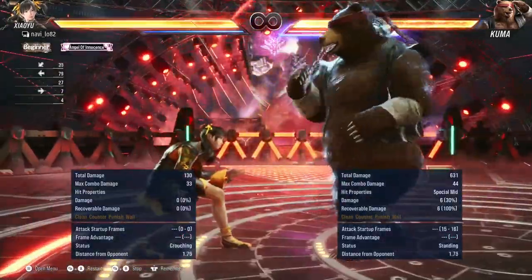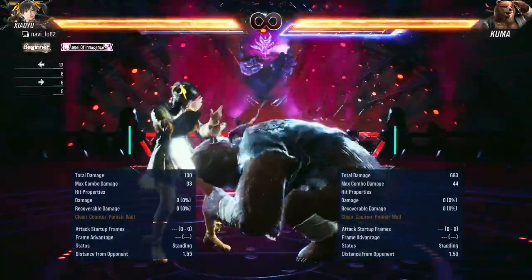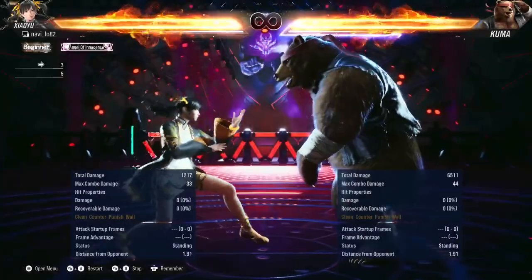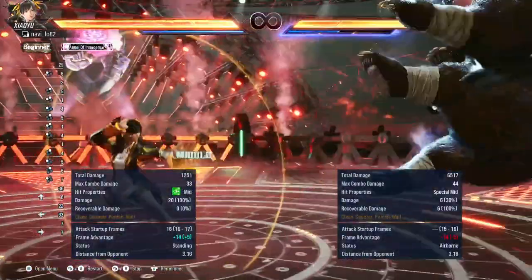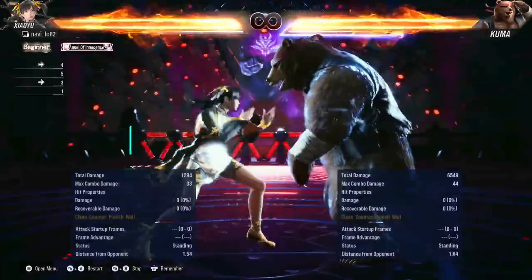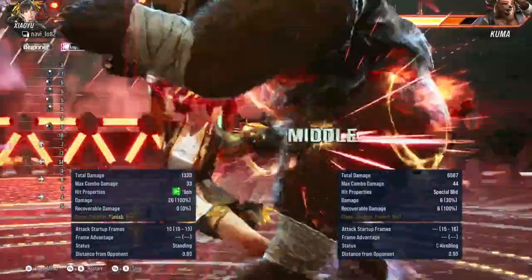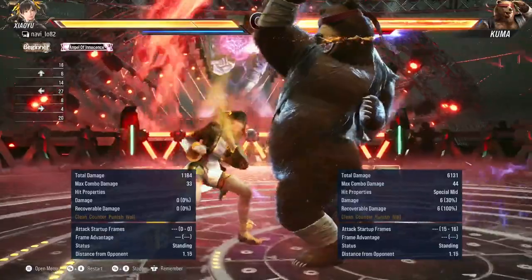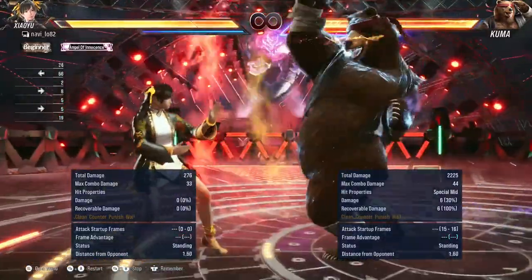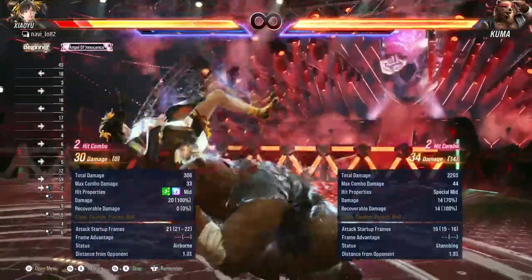It's a special mid so I could block it with a crouch or a standing block. While experimenting, I think you could sidestep it to the left, so I'm going to give that a go. A little bit difficult with the timing. Another option with Xiaoyu would be to do an Art of Phoenix just to dodge underneath the barefist.